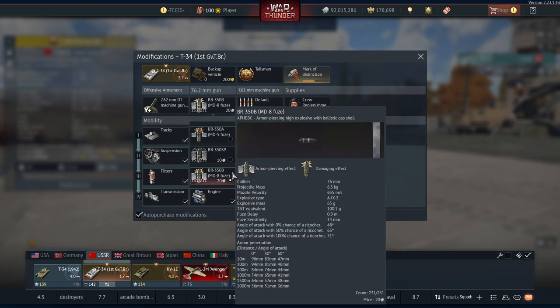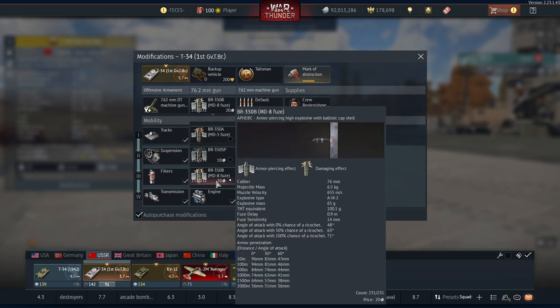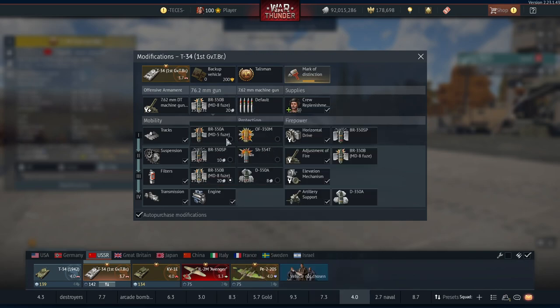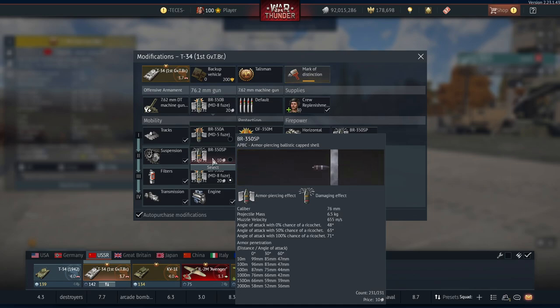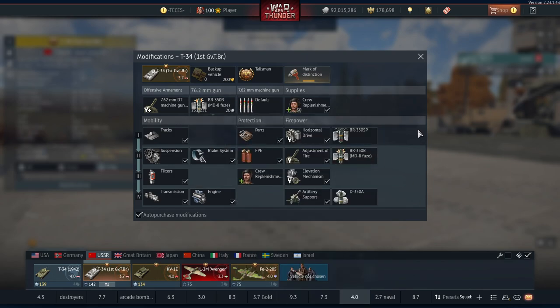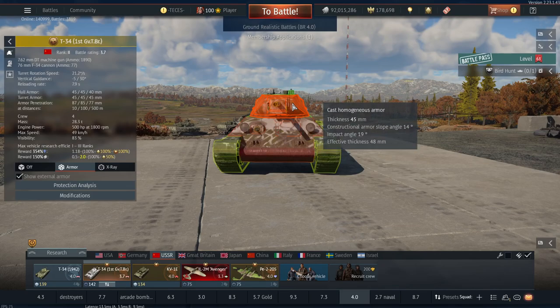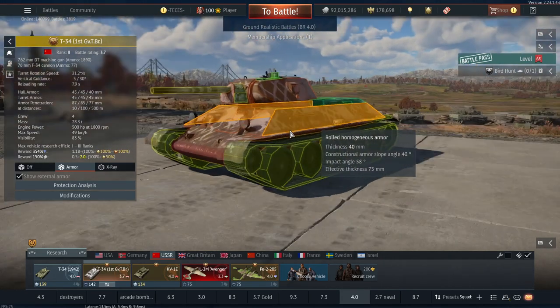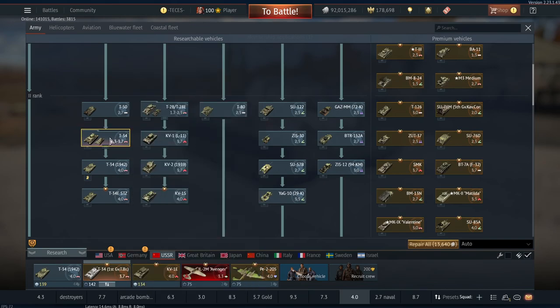A lot of people ask which round to take — the MD-8 or the MD-5. I take the MD-8 because even though the MD-5 has more explosive filler, if the MD-8 pens it destroys everything inside anyway, so there's not much point in taking the other one. I'd always take the more penetrating round because you want to deal the damage. You don't want to take something like the 350 SP because you just won't do post-pen damage. The MD-8 is the way to go. Every little factor about this tank is quite nice — the only real weakness is the turret cheeks, which can be hard to hit, especially with ping differences.